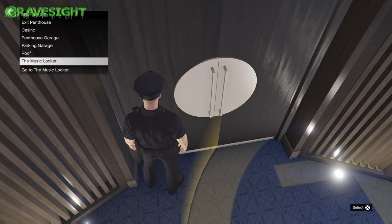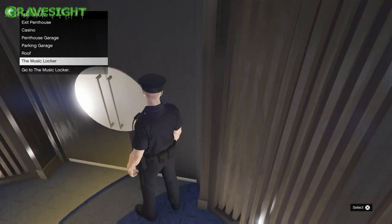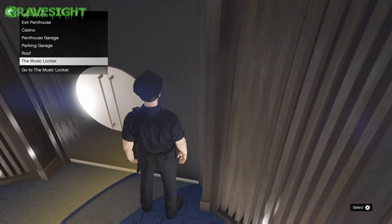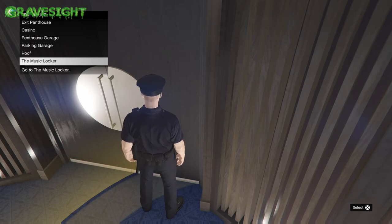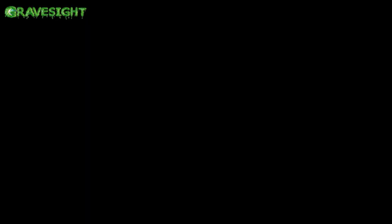So what we're gonna do is step into the circle and stand next to the door, and we are going to hover over Music Locker. Go ahead and hover over Music Locker, press X, and as soon as you press X start spamming right on the d-pad. When we do this, what should happen is we should start falling through the map if our timing was correct.